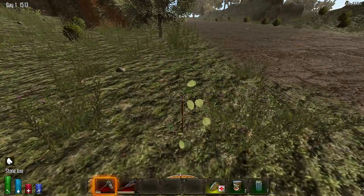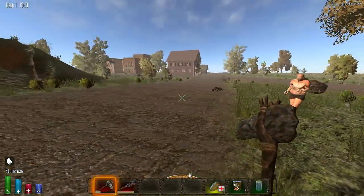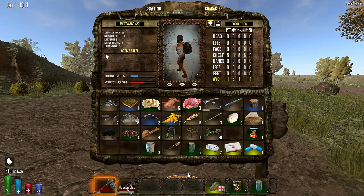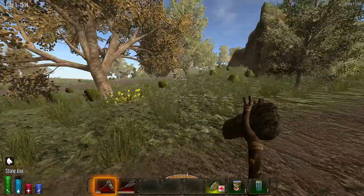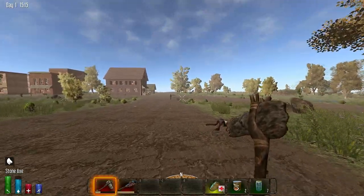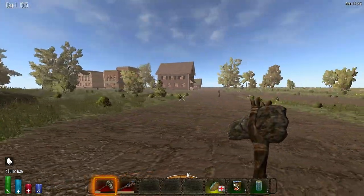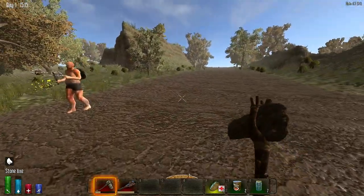It seems like there's a totally different way of crafting things. I crafted this stone axe and it says 'faulty stone axe' — faulty! I think you have to rank up to be able to craft better items. It's already day 15.